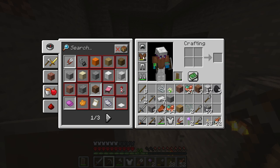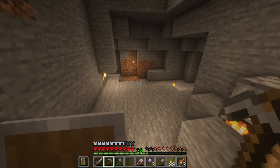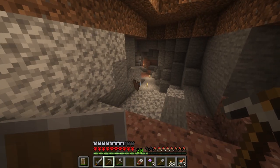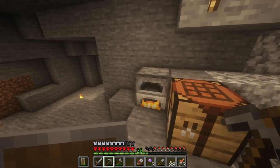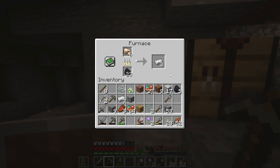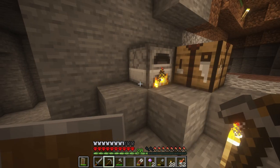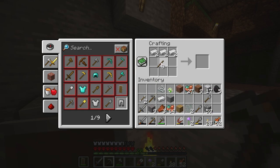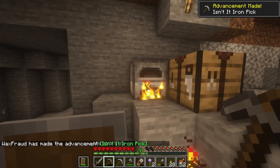Let's just get this up here. Yes — I do not need this tunic anymore. Please be gone. You actually served me well, sir, but please be gone. So we have a couple more smelting. You know what we need to do? Let's just do this while we're here — our first iron pickaxe. Why did it take me so long to do that? I really do not know.